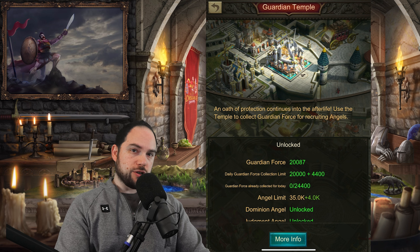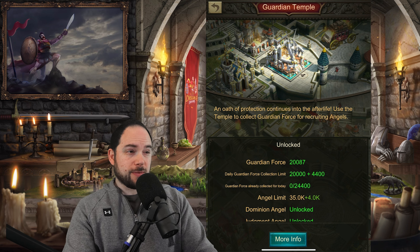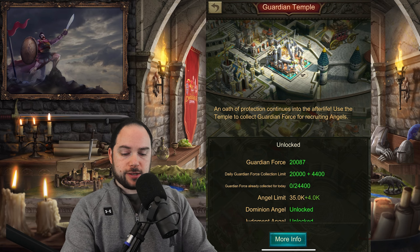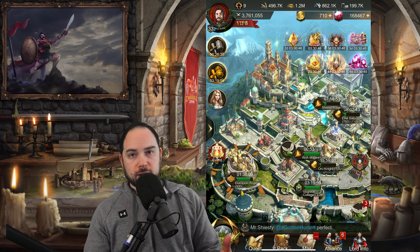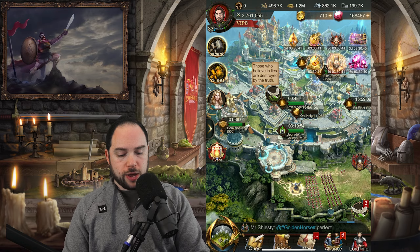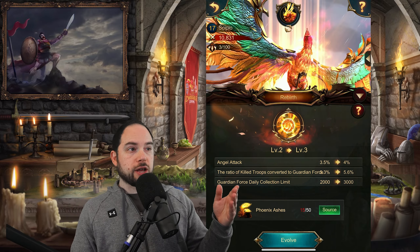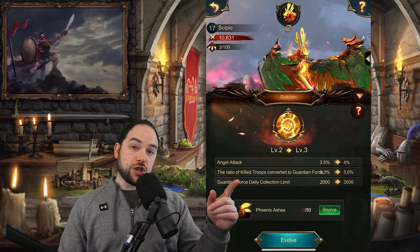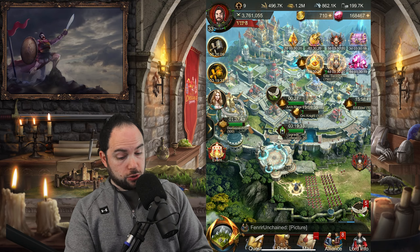There are things you can do to get more Guardian Force. At Castle level 26, I still haven't found it to be my priority just yet. But things you can do include: if you use the Phoenix, you can level up this skill. This skill gives you additional Guardian Force collection and also improves the ratio of troops killed to Guardian Force or Angel Dust, which is really good.